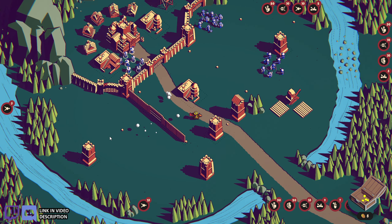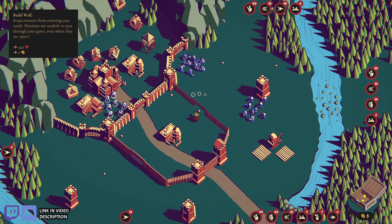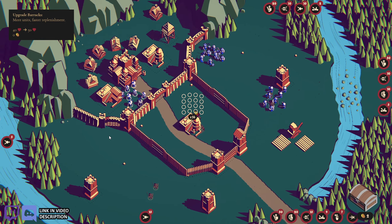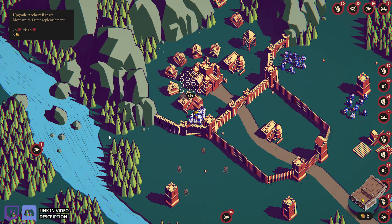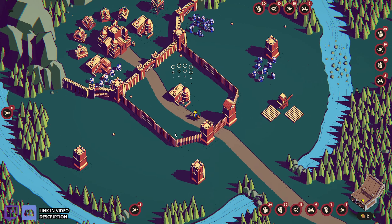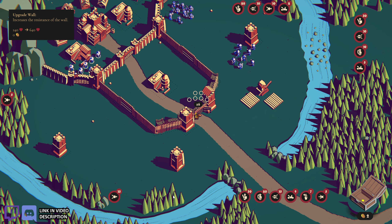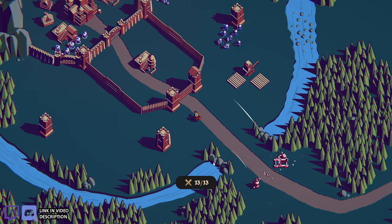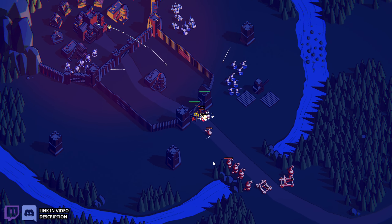There we go — that'll slow them down a bit. I'll put my archers there to deal with the runners. I'm going to stick down here to deal with the main assault. There we go — the ballista just sniped that catapult! That was great.